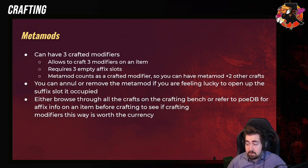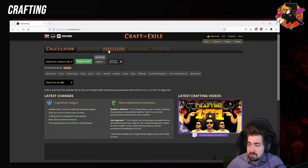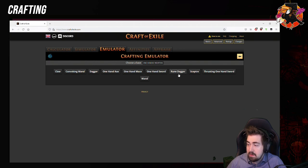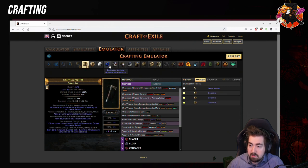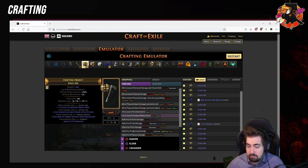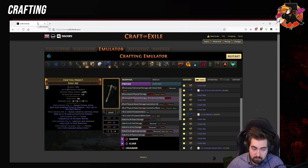Browsing through all the crafts on the crafting bench, or referring to PoEDB, is very, very important before crafting. There's another website — Craft of Exile — it's incredibly good and kept very up to date. You can also simulate an item that you have and start from there, playing around with exalted orbs and annulments, and it'll use generally the same odds that are in the game. Very interesting to play around with, especially for more expensive currencies.